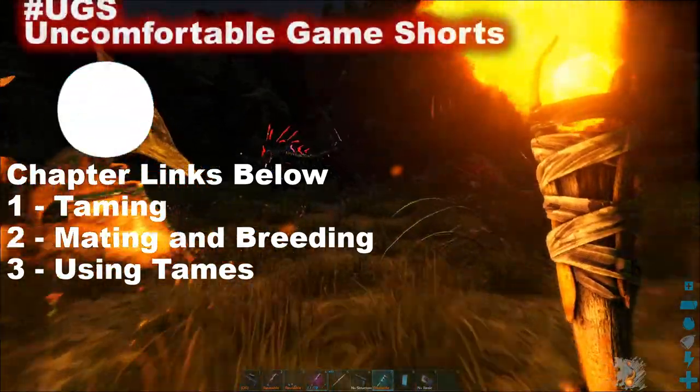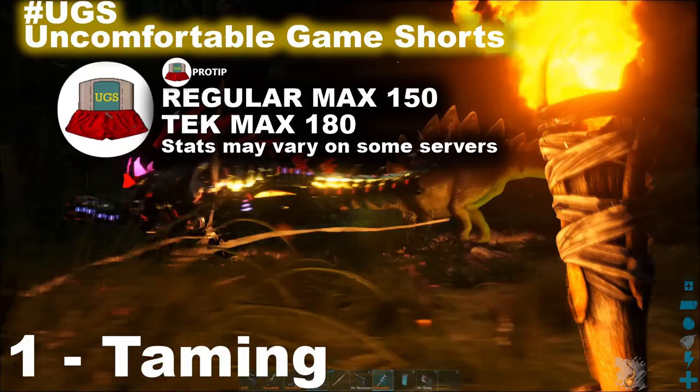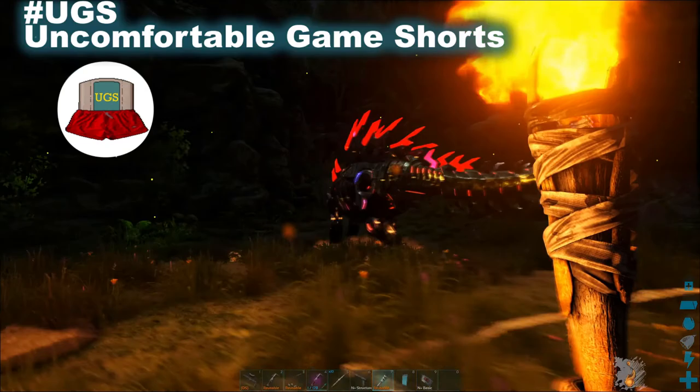On official servers, a wild dino can reach level 150, while a tek version can reach level 180. Dinos also get a taming buff depending on how effective the tame was. A tamed creature can gain up to 88 more levels over time after that.